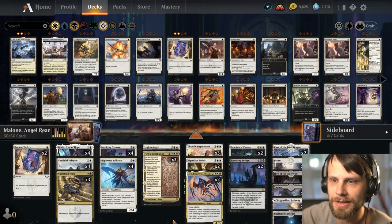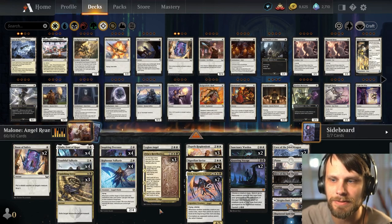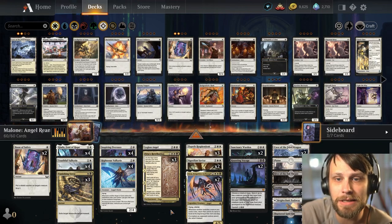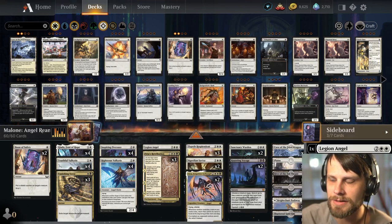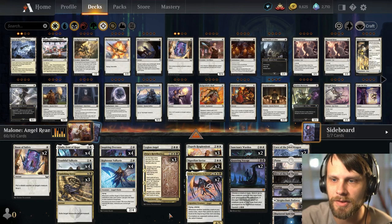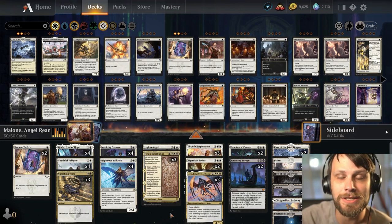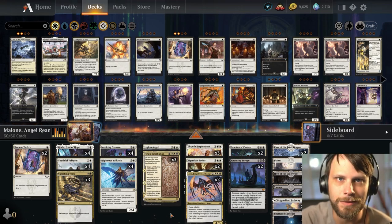Everything else are things we've kind of seen before. We do have Boon of Safety for a couple extra shield counters. It's going to be a powerful deck — it's a really, really fun one. We do also have the Legion Angel package here that we can pull stuff from the sideboard. All that to say, I think this is a really sick deck. MTG Malone, thank you so much for sharing. Let's jump in and see if we can get a few wins with this one.